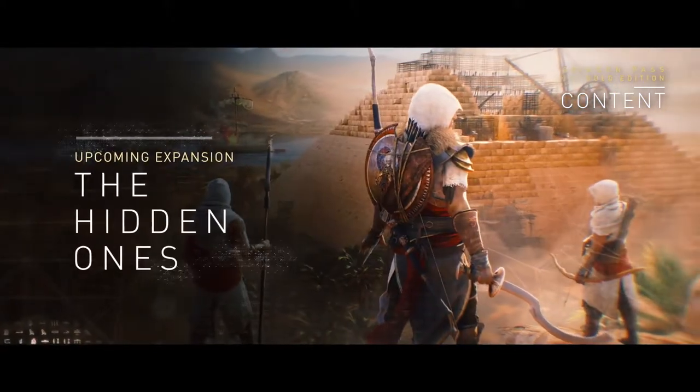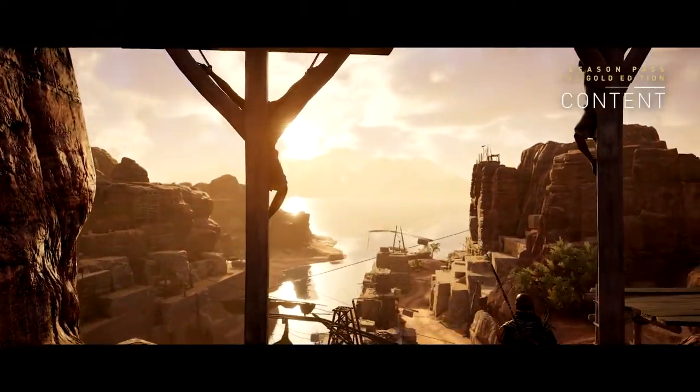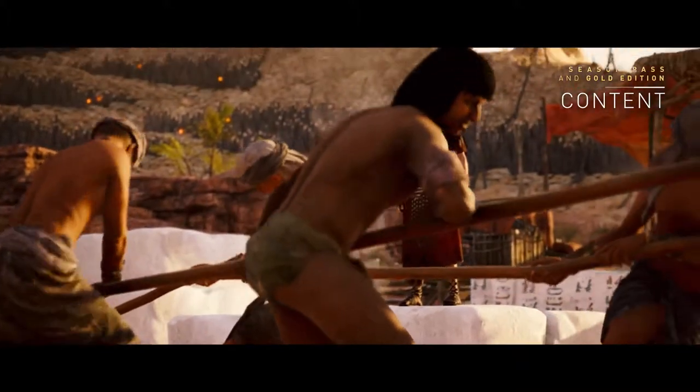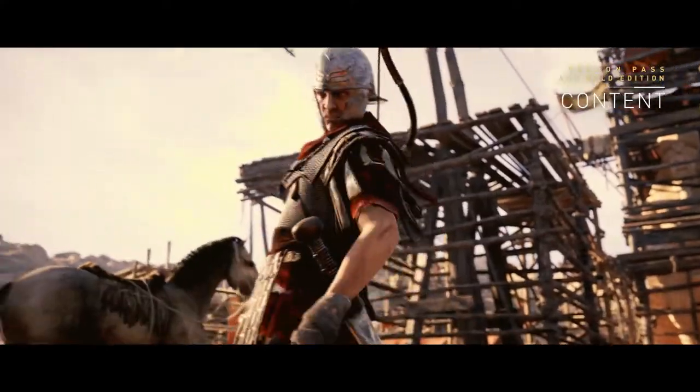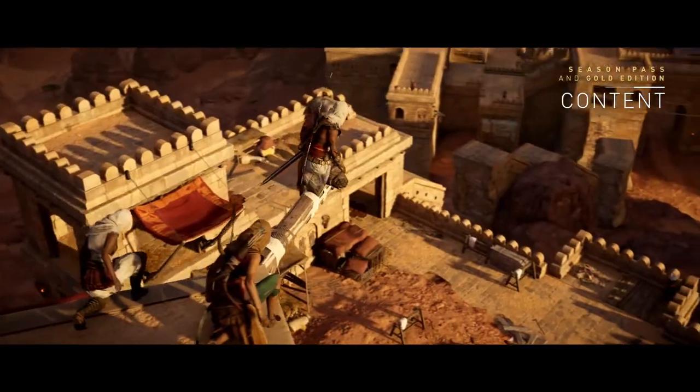The other expansion is the Hidden Ones DLC. Years after the events of the origin story, Bayek will travel to the Sinai Peninsula, where he will be involved in a clash between rebel factions and an occupying Roman force. In this new region, we see Bayek's role expand and the next step in the Brotherhood story.